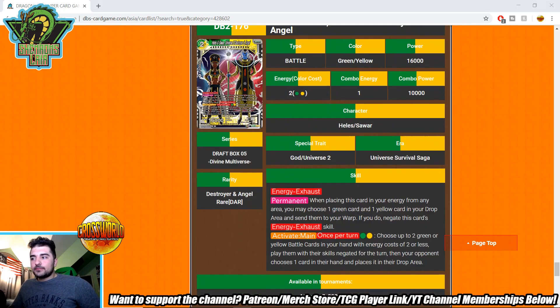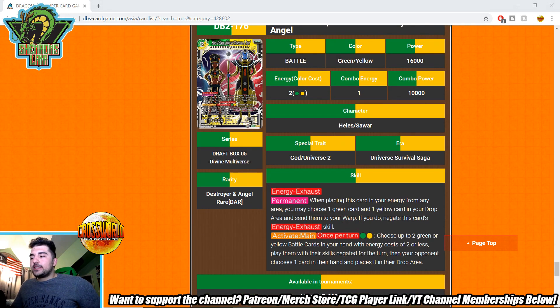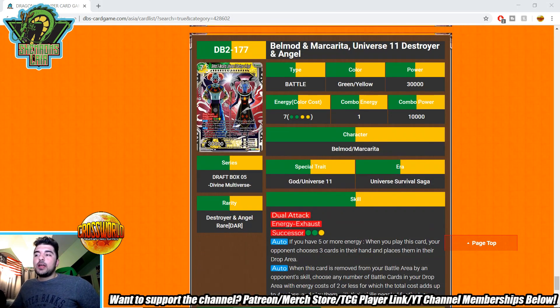Two-drop Helles and Sour, Universe 2 Destroyer and Angel — has the negating energy exhaust effect. Activate main: pay a green and a yellow, choose up to two green or yellow battle cards in your hand with energy cost of two or less, play them with their skills negated for the turn, then your opponent chooses one card in their hand and places it in the drop area. For four energy you get six energy worth of battle cards onto the board, plus forced discard — very good for Successor strategies.